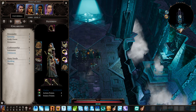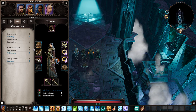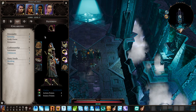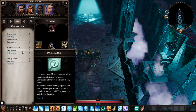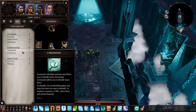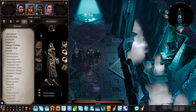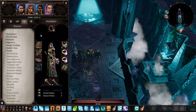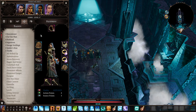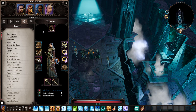For civil abilities on Losha, I kept Lore Master — she started with it on her template. She's my item identifier, which is important. You want one character to be your item identifier, one to pick locks, one to be your persuader, and ideally someone with Lucky Charm. For her talents: Executioner — when you kill a foe with magic, like ice spells, you gain two extra action points. Very useful.